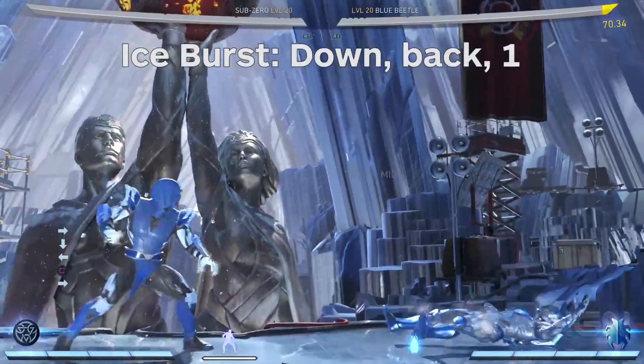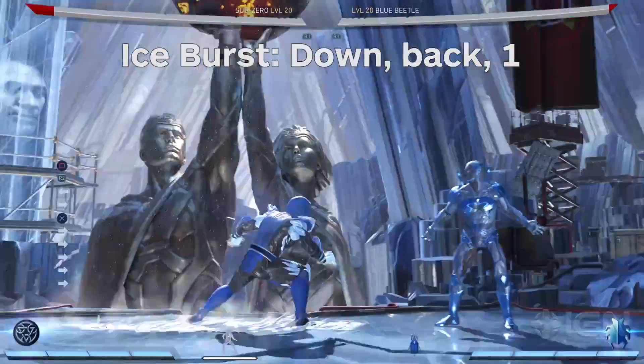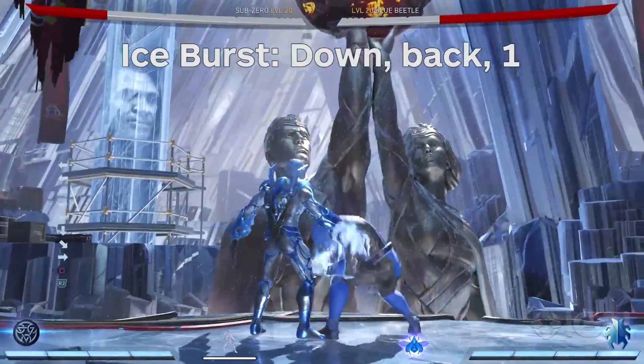His Ice Burst is a solid maneuver that can end combos and blast an enemy away. And when enhanced, it gives Sub-Zero a great dashing attack that is plus on block, which means it can continue with the pressure.